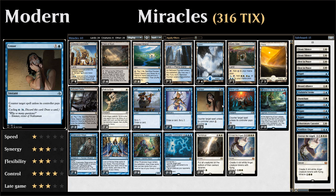We have one copy of Censor as a cheap counterspell that can also be cycled for a single blue, so that's another way to draw at instant speed.